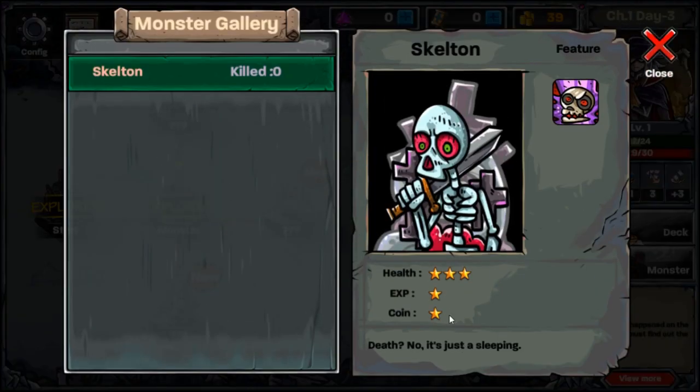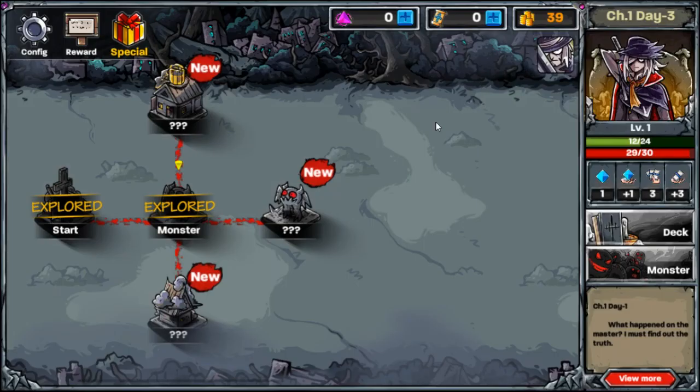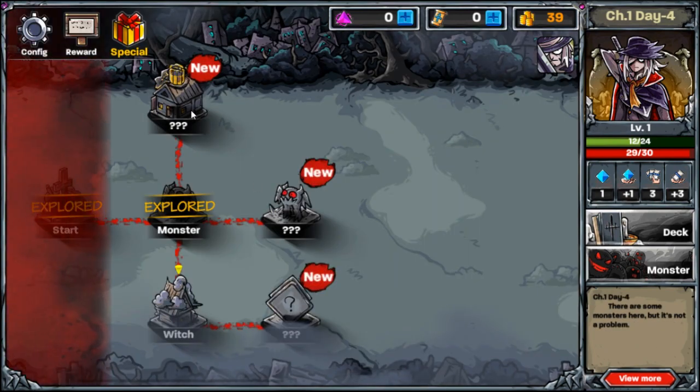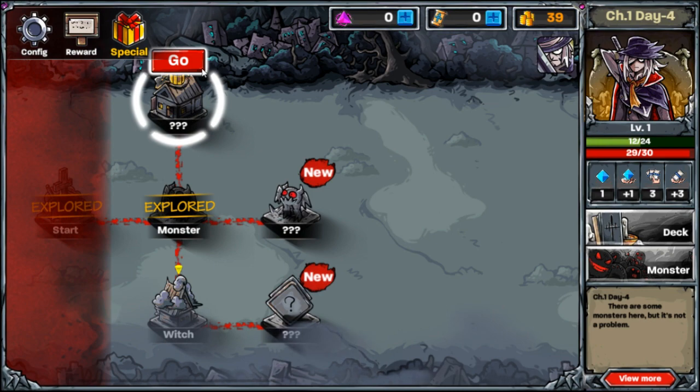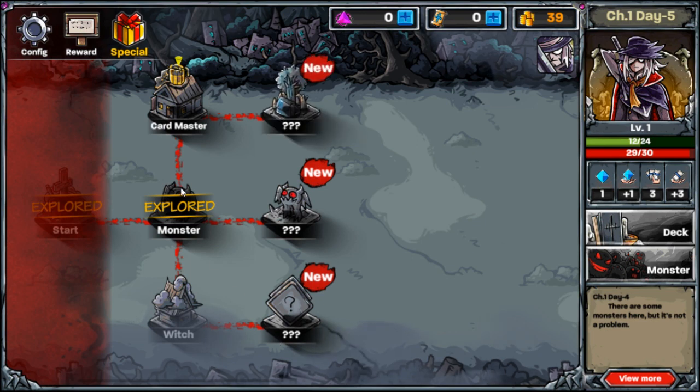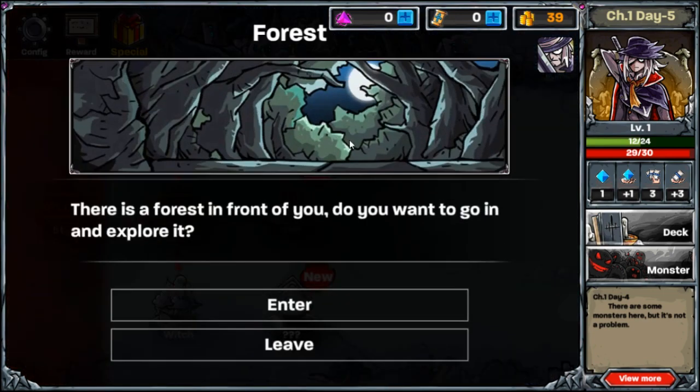Okay so we got skeletons. Now they don't give us the cards they have but they do give us the status of them. These get pretty low HP and pretty low gold but have a lot of HP apparently. All right, so we have shops. I can't journey back once I'm already past — okay, that's interesting, I like that.